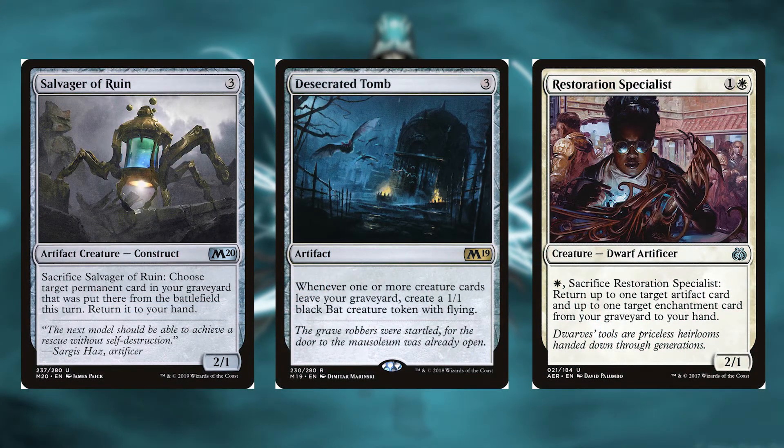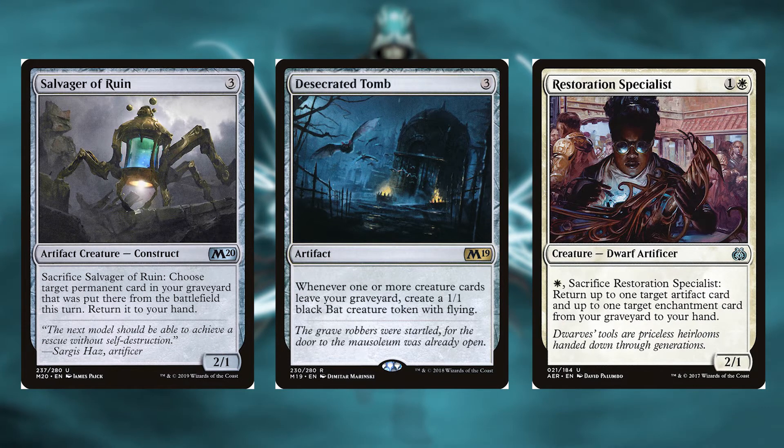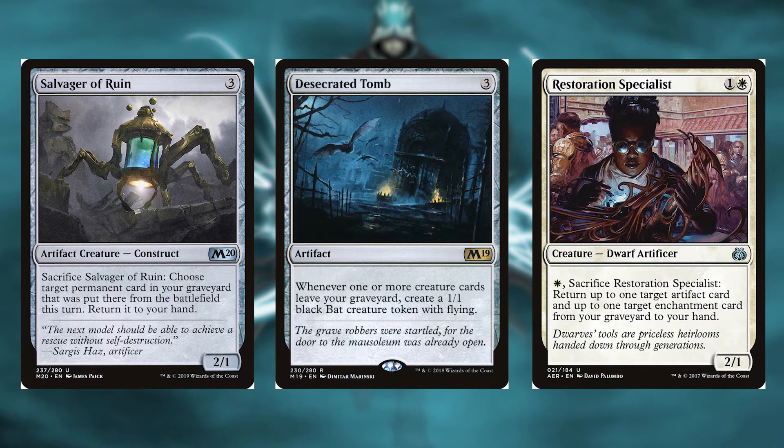Category number three is grave interaction. First, the Salvager of Ruin for three colorless — it's a 2/1 construct. Sacrifice Salvager of Ruin: choose target permanent card in your graveyard that was put there from the battlefield this turn and return it to your hand. Next, personally my favorite in this deck: Desecrated Tomb for three colorless. It's an artifact — whenever one or more creature cards leave your graveyard, create a 1/1 black bat creature token with flying.